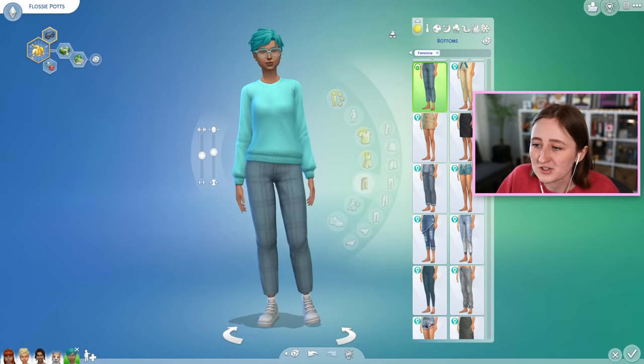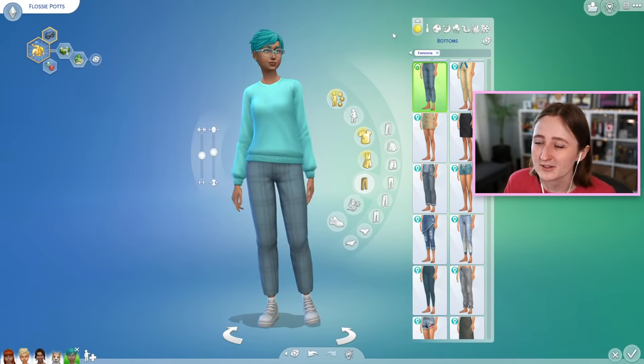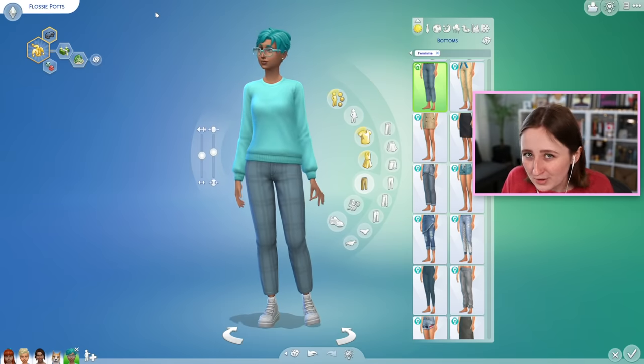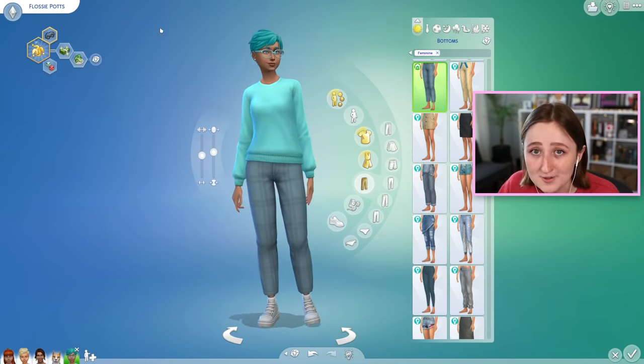That's why this sim exists - she's gonna start Not So Barry. Which by the way, is a challenge that I wrote. If you didn't know that, I'll link it down below, but it's kind of a fun legacy challenge. Each generation is kind of themed after a different color - the first one is mint. And they have specific rules for each generation, like different traits and skills you need to do and have. Anyway, we're gonna do that next, but this video is about the past, not the future.